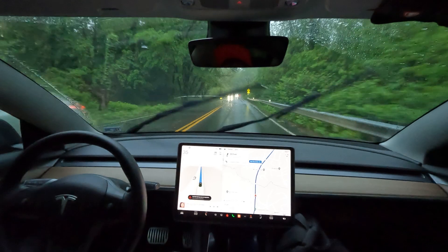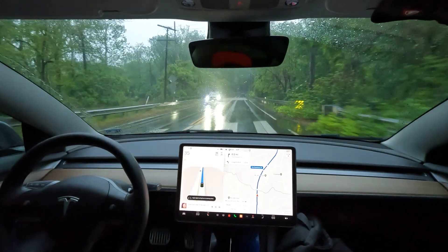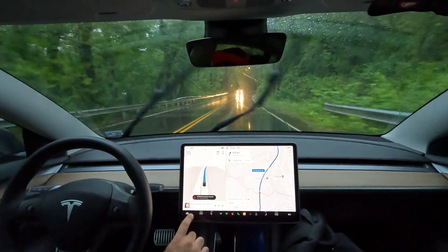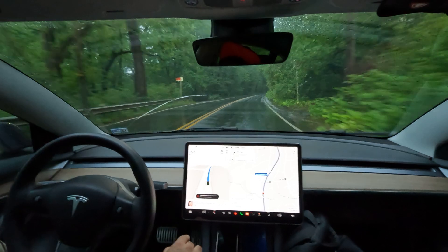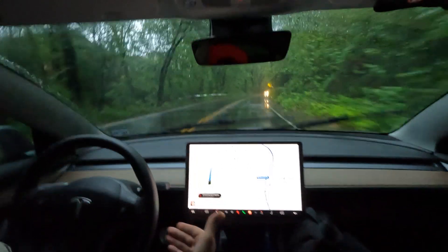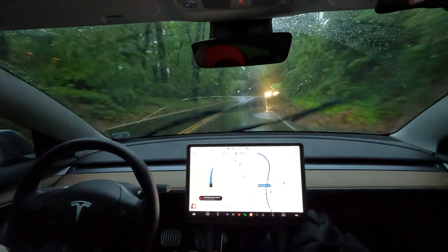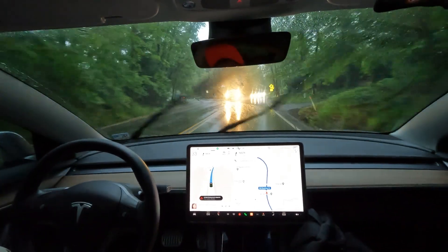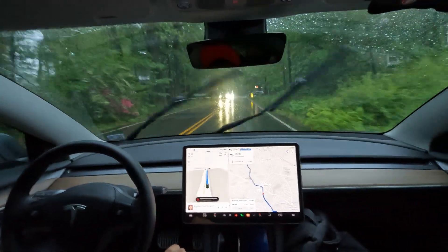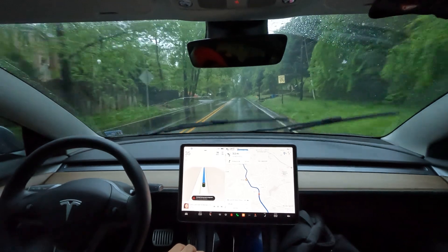The rain definitely degrades FSD performance. It will also warn you — some of the previous builds used to actually degrade it down to basic autopilot. I haven't seen it do that yet with version 11, and I also haven't had many rainy days to test it. There were times where it would still work in the rain but kick on and off depending on how rainy it was, since it can sense the rain level.